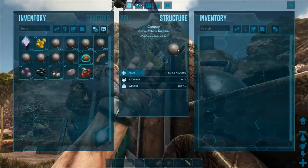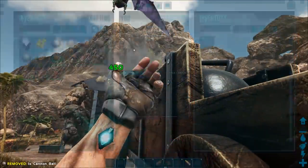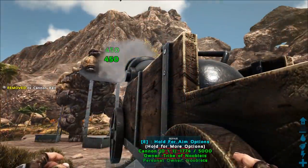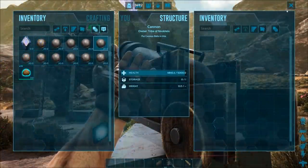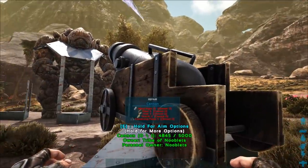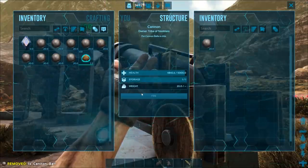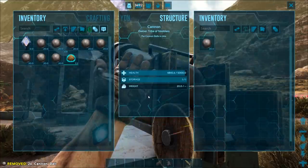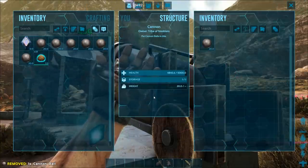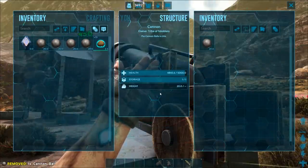Man the cannon and shoot cannonballs at it — you'll see there's only one set of numbers, so the golem is not getting splash damaged. Hit it with four cannonballs; the torpor is going up nicely. Because the golem will never move or bend down, you don't even have to watch it or time your shots, which leaves you free to shoot as fast as possible. Not a single shot will miss and you're guaranteed 100% taming efficiency.